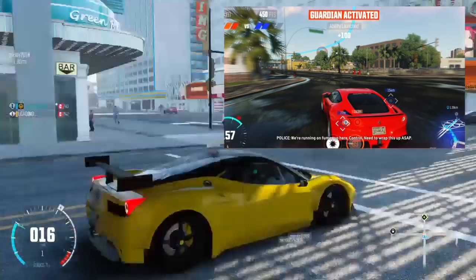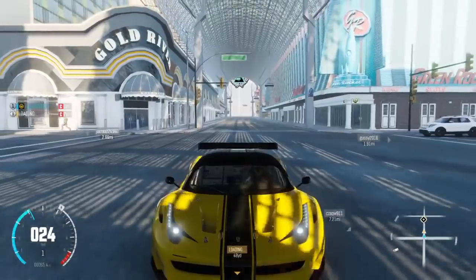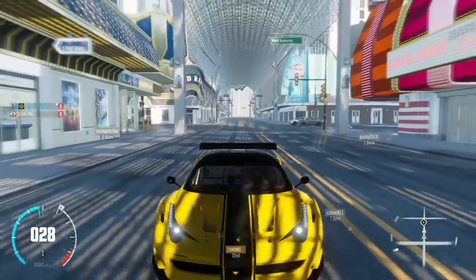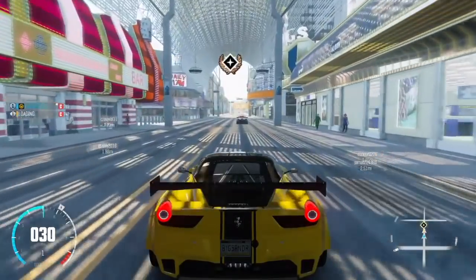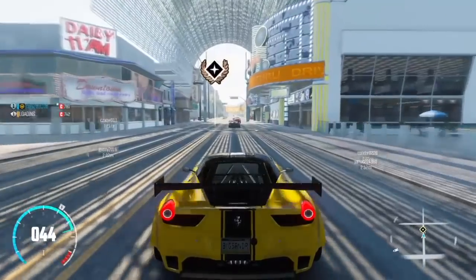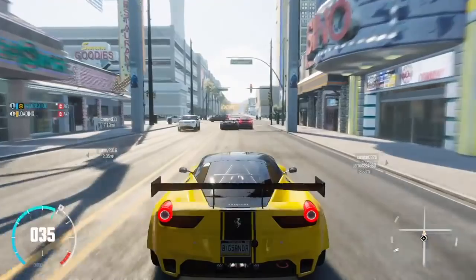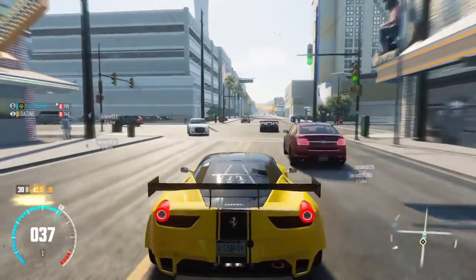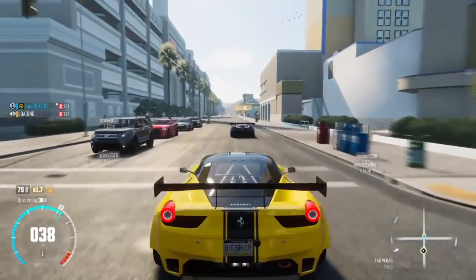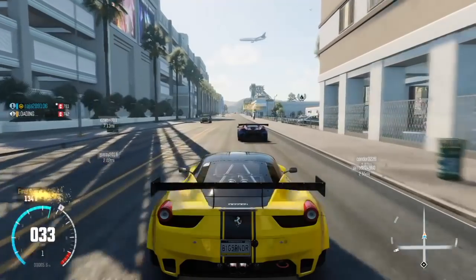Finally, you have the Guardian ability. This will protect you and anyone close to you in your crew if you're under attack by the police, and it will basically protect you from any police abilities for a short period of time. Street racers can also use the EMP. Another thing I found out was that if you use your ability whilst your crew members helping you in the mission are close to you, they will also be affected — for example, if I had unlimited nitro and my friend was close to me, he would also get that ability.